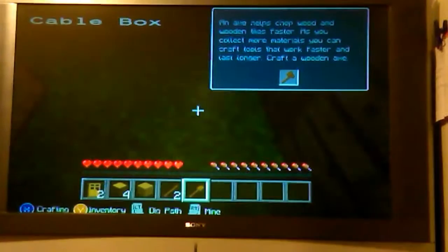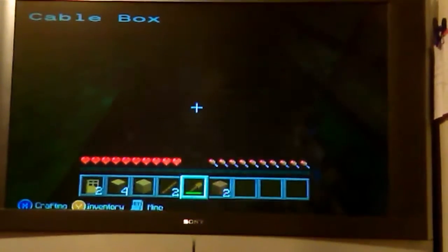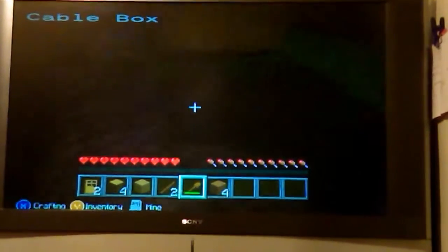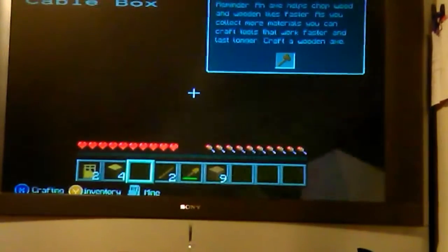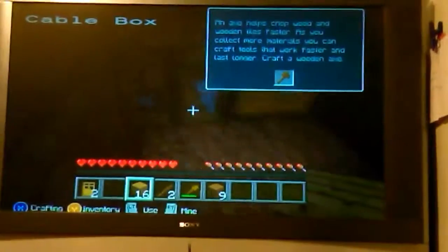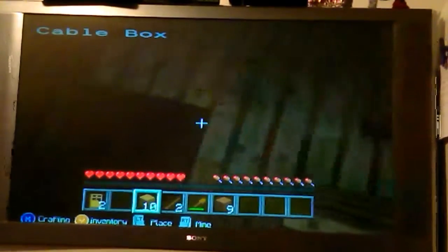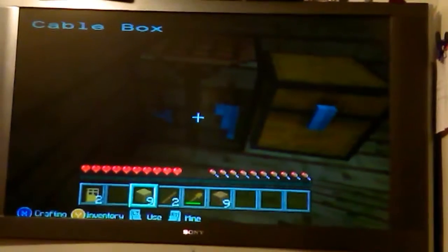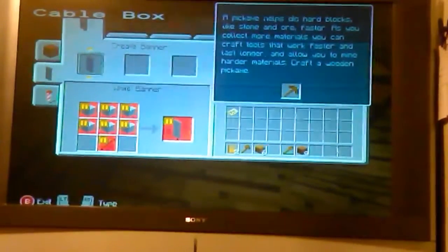What does it say? 16 attack damage. Okay, so let's mine this because I think this is what they want us to do to make it look like a home. Remember, an axe helps chop wood — and now they want you to make an axe. An axe — where would the axe be? Oh, right here! So you can chop wood faster.